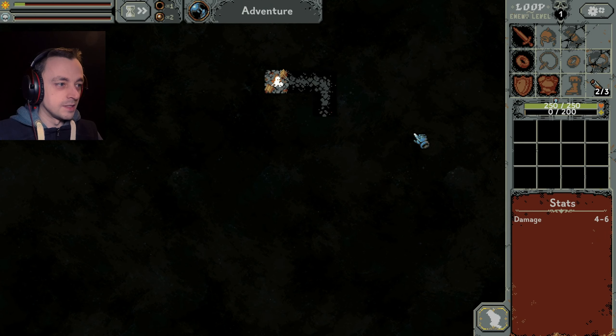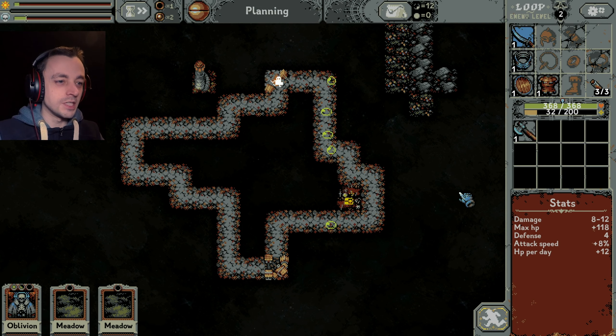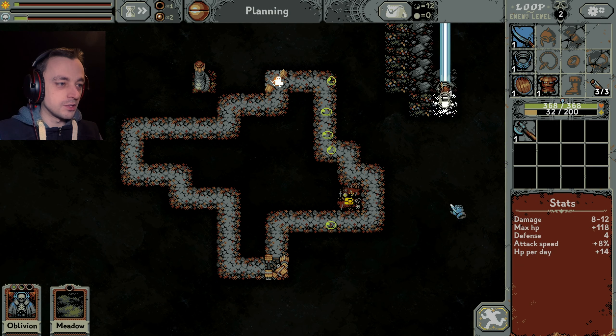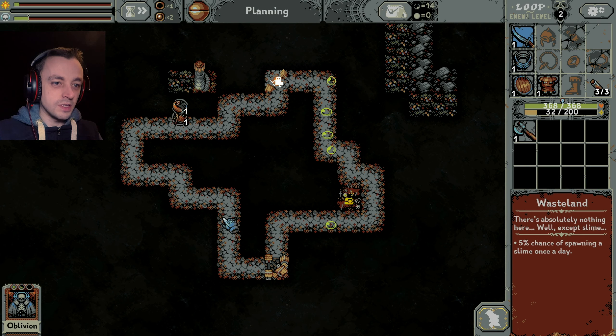Right, on the way. Okay, so we have completed our first loop. We have our mountain range appearing slowly over there, surrounded by meadows, because I quite often like to surround it with meadows. We'll just put a meadow over there. Brilliant.